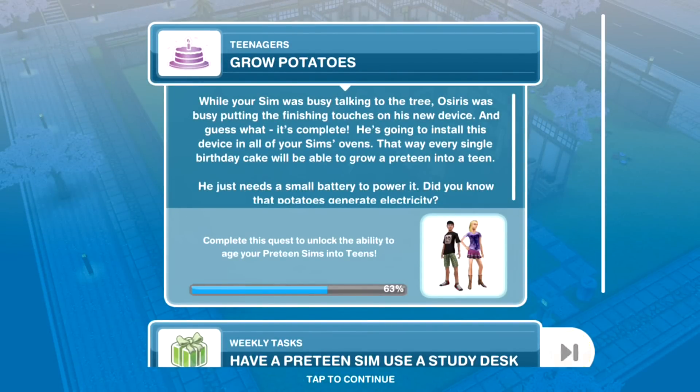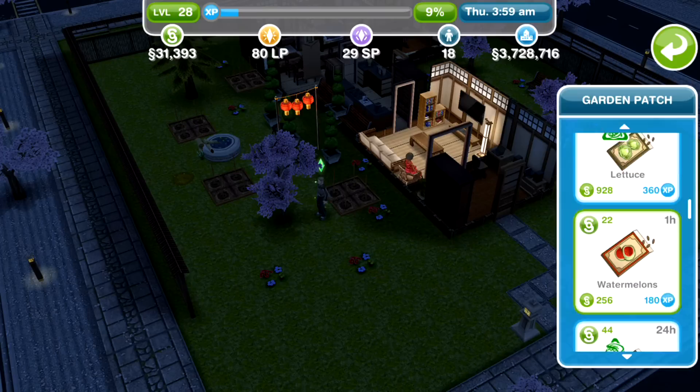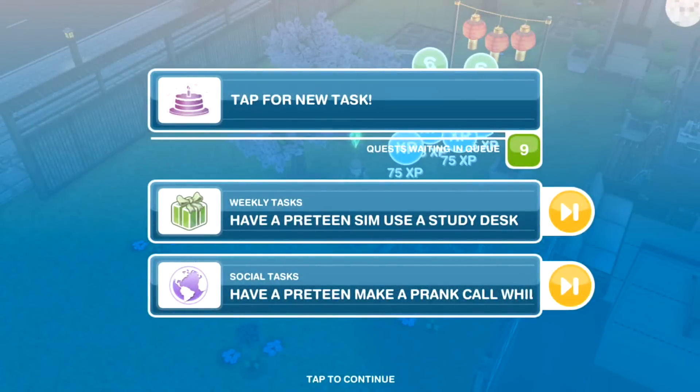Grow potatoes. While your Sim was busy talking to the tree, Osiris was busy putting the finishing touches on his new device and it's complete. He's going to install his device in all your Sim's ovens so every birthday cake will be able to grow a preteen into a teen — you just need a small battery to power it. Did you know that potatoes generate electricity? I actually Googled this afterwards and they really do! Osiris has a little fascination with potatoes and electricity. Potatoes are two hours — let's go ahead and collect them.